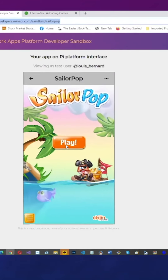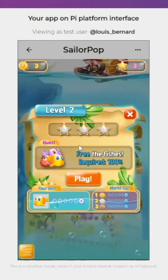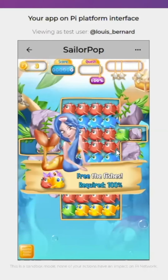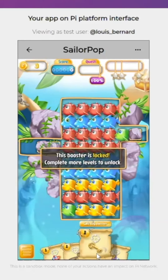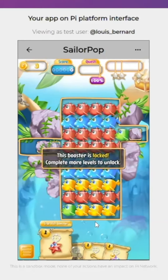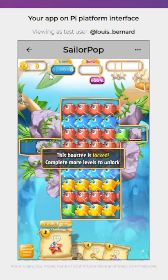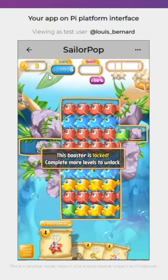Sailor Pop is your traditional match-three puzzle game. You pass levels by clearing the screen, and as you can see here, you have boosters that you can use to help you pass through the levels when they get a little bit harder. You can use a shop to acquire those boosters, and you will be connected to the Pi network in order to use your Pi tokens to unlock those boosters.